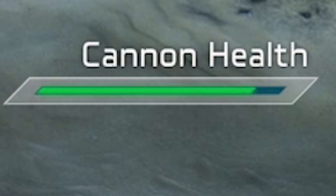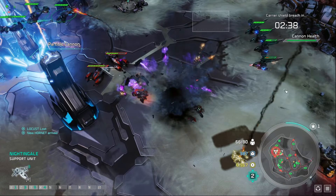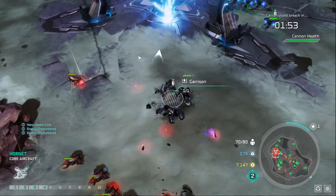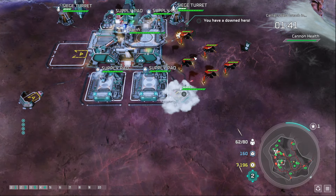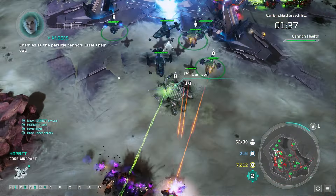One thing I found out toward the end of the mission is that you can actually heal the cannon, which I never knew, and it made this mission a lot easier than normal. The Covenant can attack the cannon and we just heal it back up while our Hornets finish them off. We also eventually get Banshees coming to attack — they can't be hit by siege turrets, but luckily our Hornets are enough to deal with them.